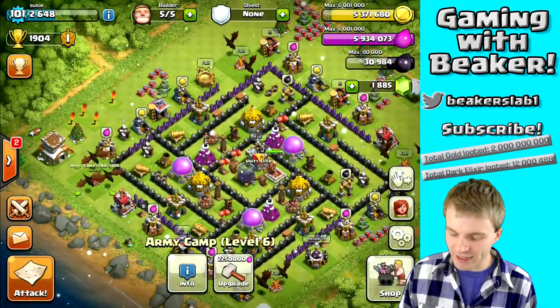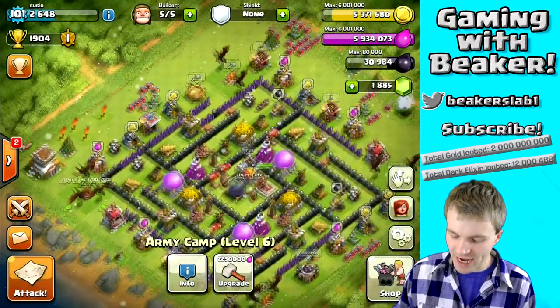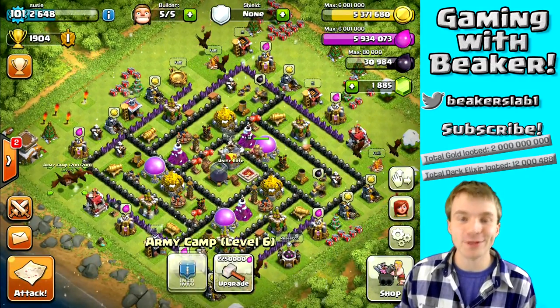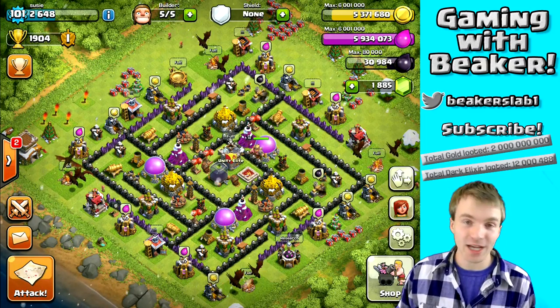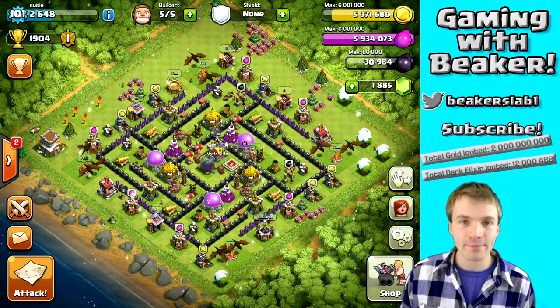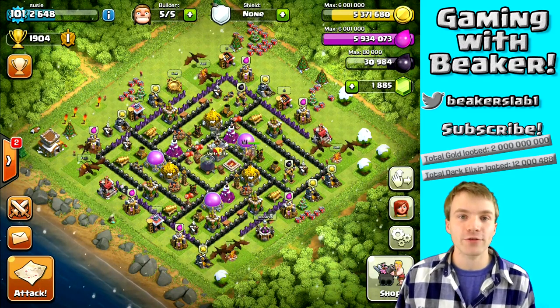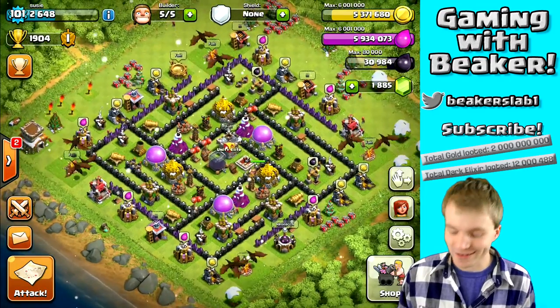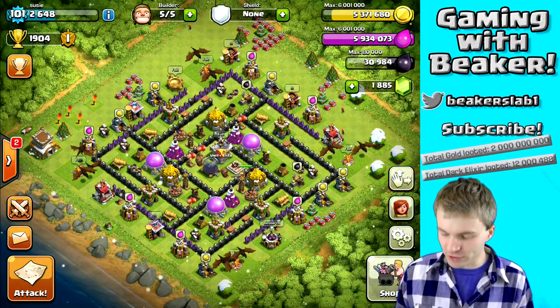Let's check out what we've got here in my camps. Again I have the same army — 10 dragons, all rage spells, and balloons in the clan castle. Those balloons in the clan castle make such a difference. If you can rage them and get them to take out one air defense, boom — that's one less air defense shooting at your dragons. It's a really good strategy.